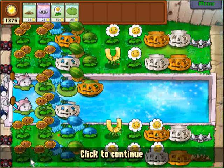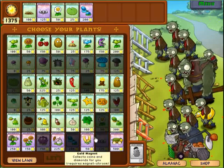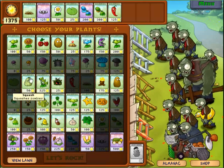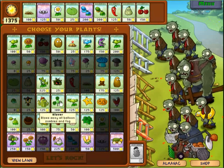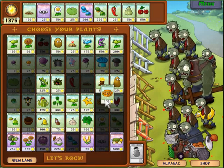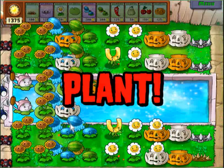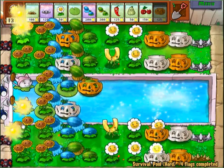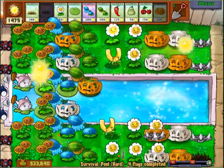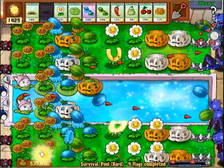We need another winter melon in the pool, and there's no digger zombies so that's good. We're just going to bring some explosives and more pumpkin shells. Since the Gargantuan zombie has a little baby on his back that he throws into our lines, we're going to protect our winter melons because he's going to throw them over the marigolds — we don't have to worry about that.